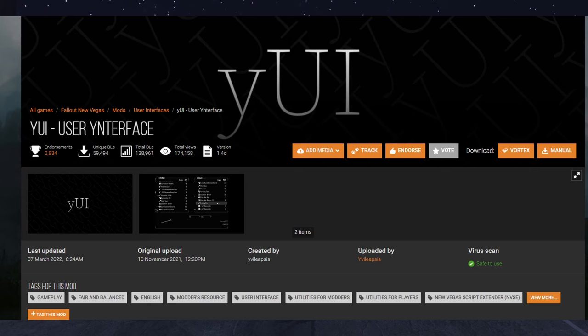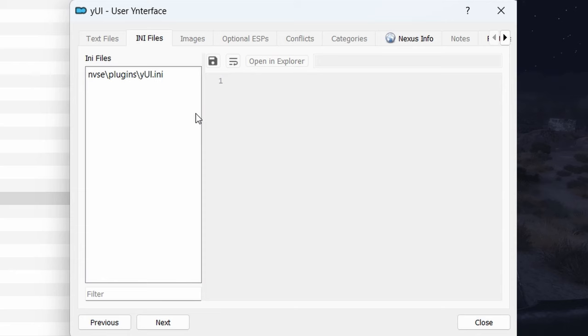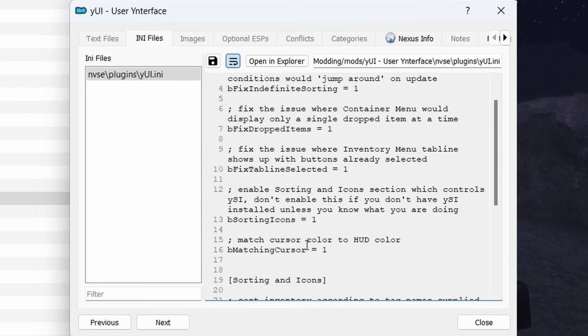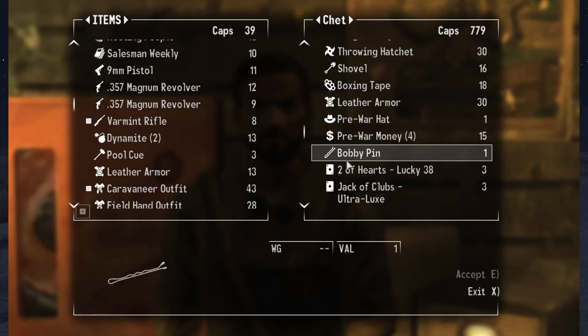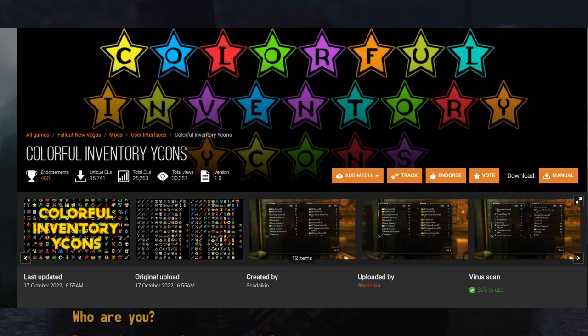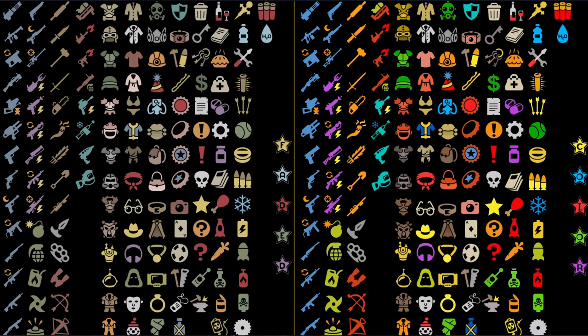You'll also want to grab YUI, which fixes some bugs and adds sorting options. I also recommend going into the INI file and changing all these zeros to ones — this will make your cursor color match the rest of the HUD. On top of this, you can grab YUI Sorting Icons, which adds a little icon displaying the items in your inventory. If you think it's a bit boring, you can make them stand out more with Colorful Inventory Icons, which has both a brighter and more saturated option.